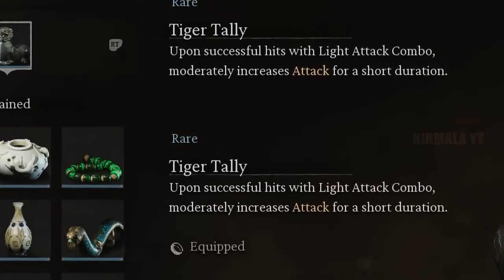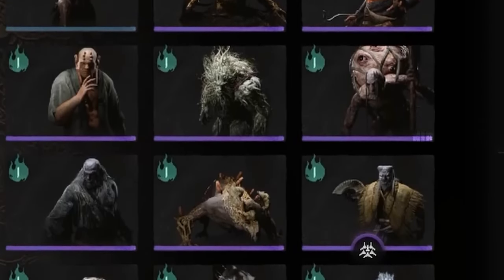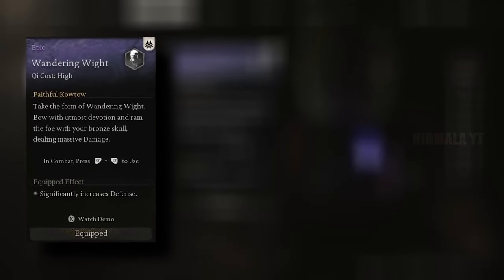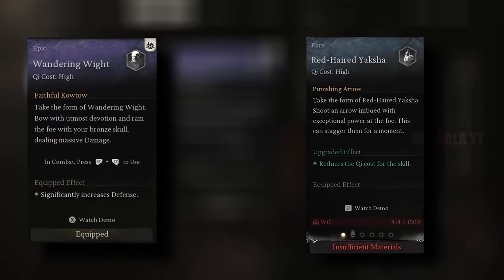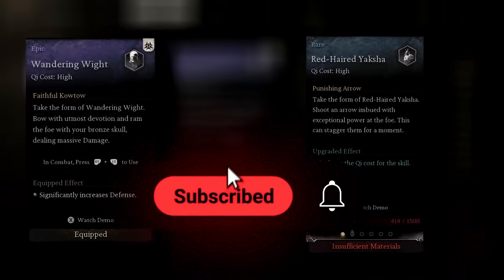The Tiger Tally curio will increase your damage when landing hits with light attack combos. For spirits, there are really a bunch of good options, but two stand out. The first is the Wandering Wit, which increases your base defense and deals a considerable amount of damage, though it can be tough to time — its defense effect will increase once leveled up. The other great option is the Red-Haired Yaksha, whose activation effect isn't the greatest, but it will increase your charged heavy attack damage.